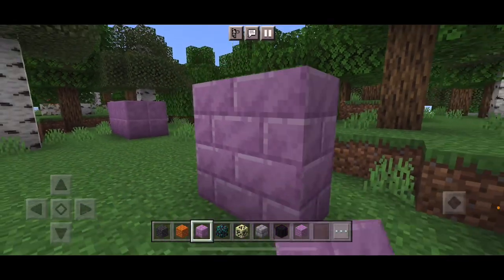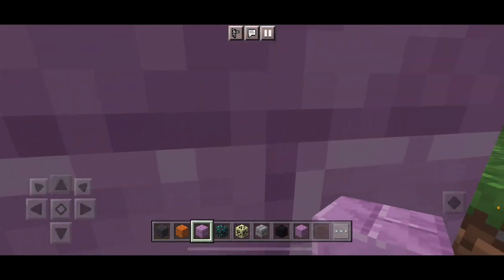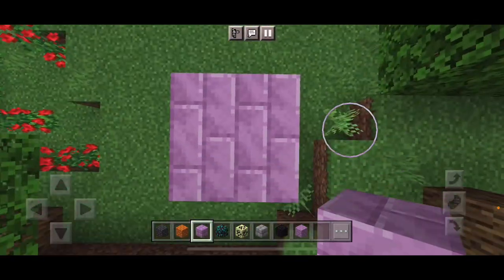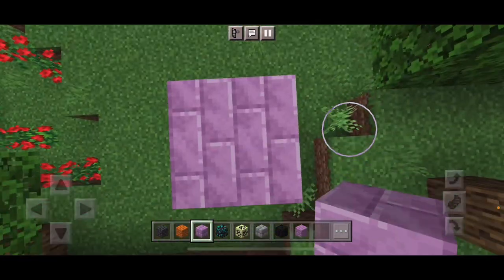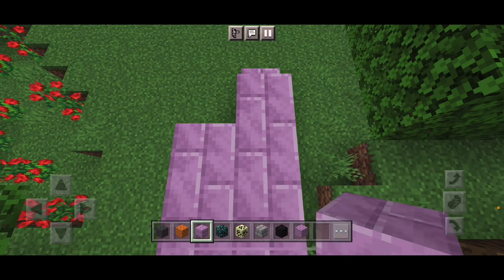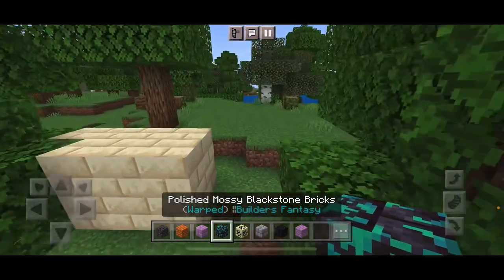These ones are completely different from those ones. Can you see the difference between them? Same color but different design. This is Polished Warped Blackstone Bricks.